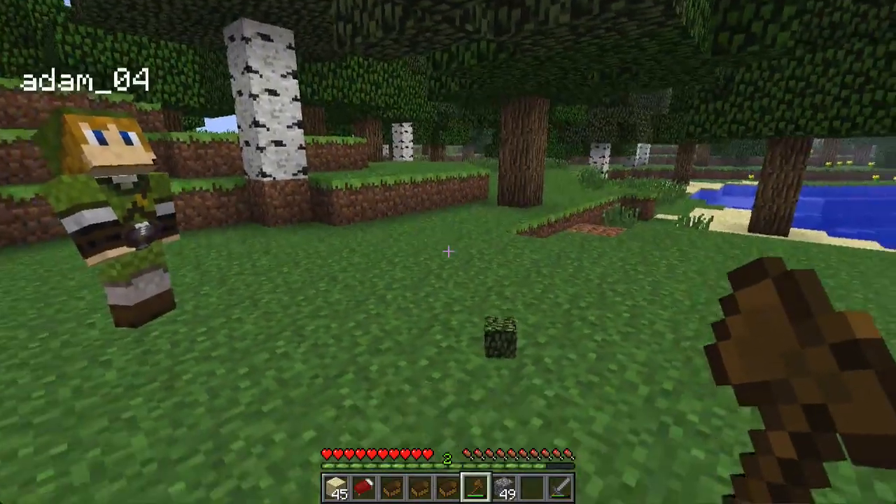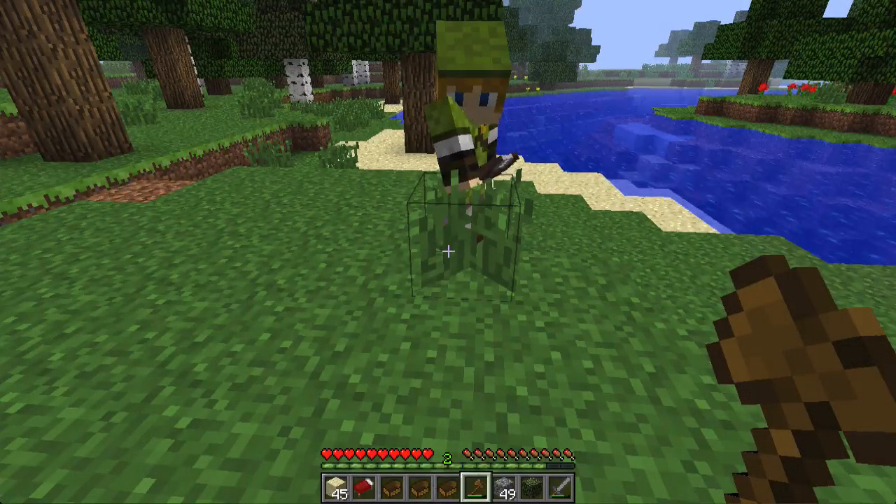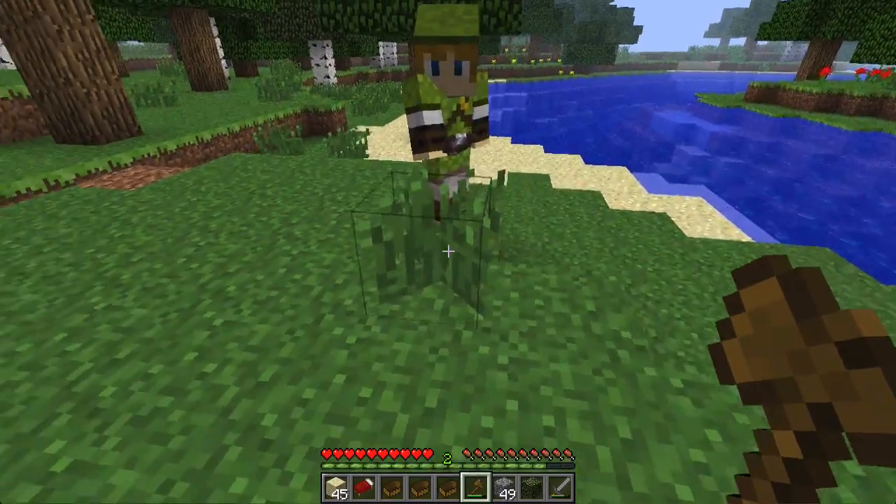Is it left click? Yeah, left click. It will actually give you the grass. Look at it — look at it in your inventory. Yeah, I saw it, I saw it.